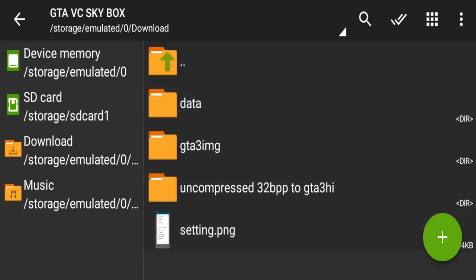You will get three folders here. One is your data folder, one is for GTA 3, and one is compressed or uncompressed. The second folder is to import into GTA IMG — it will import the folder. And the uncompressed folder contains a TXT folder — import that folder as well. The installation steps for both are linked in the description of the video.